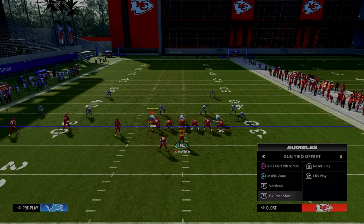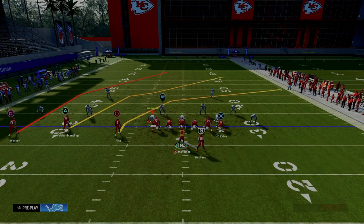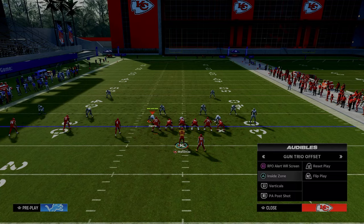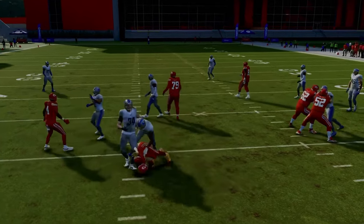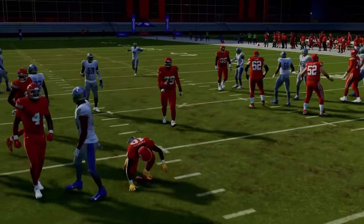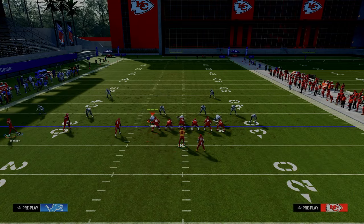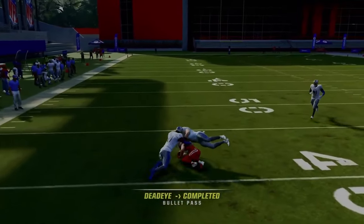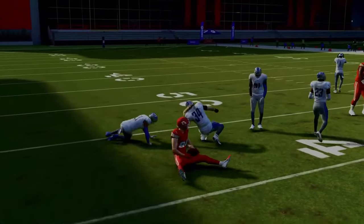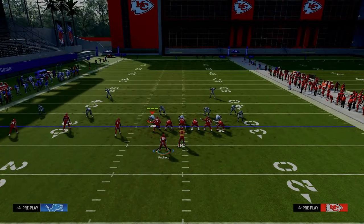One click over, if we audible to trio offset it just moves the running back slightly. Now we get a more traditional trips tight end style look. We still can throw this RPO alert screen — go one click over, this is actually a better handoff animation. Throw it and we're able to attack. Super simple with the trio offset weak formation. There's a lot of other things we can do.